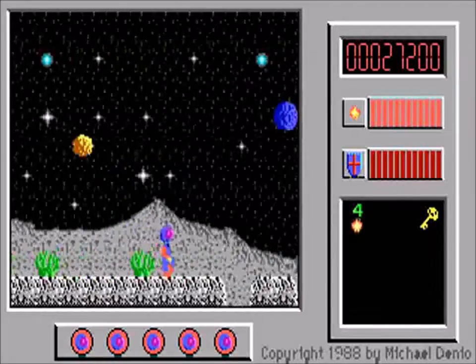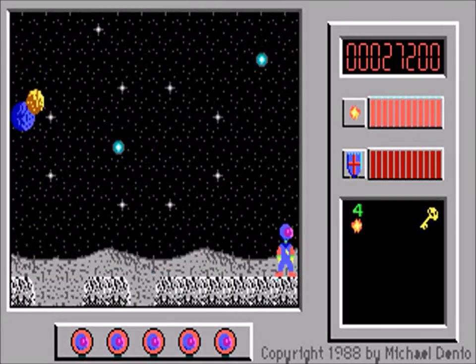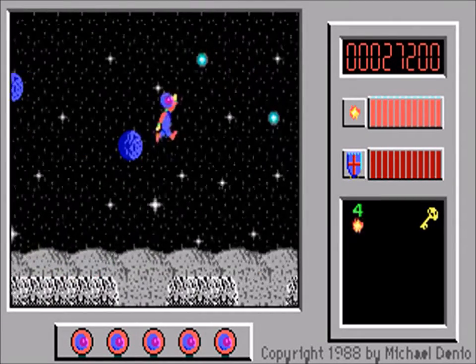The enemies here are the yellow space pollen, presumably produced by some larger plants than the ones we've seen, and saucers, both of which merely bounce around the screen like brave birds.